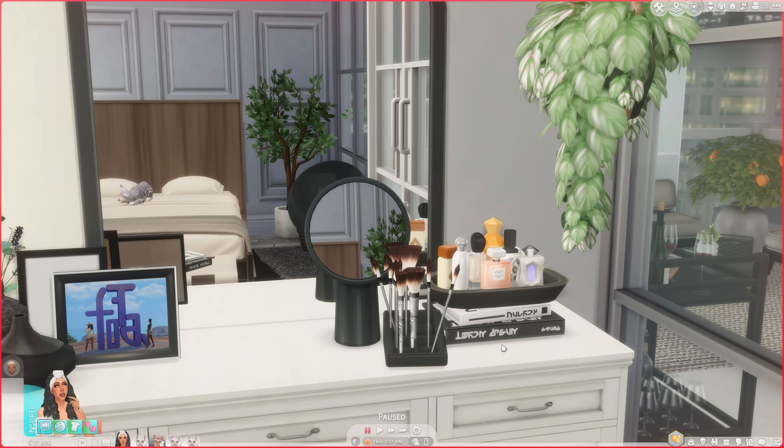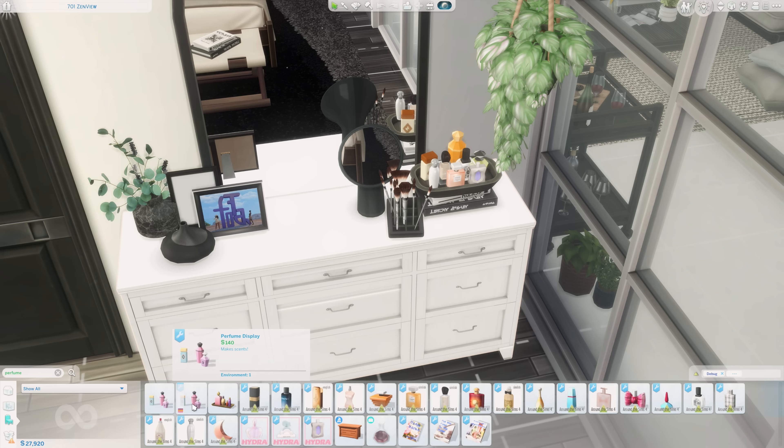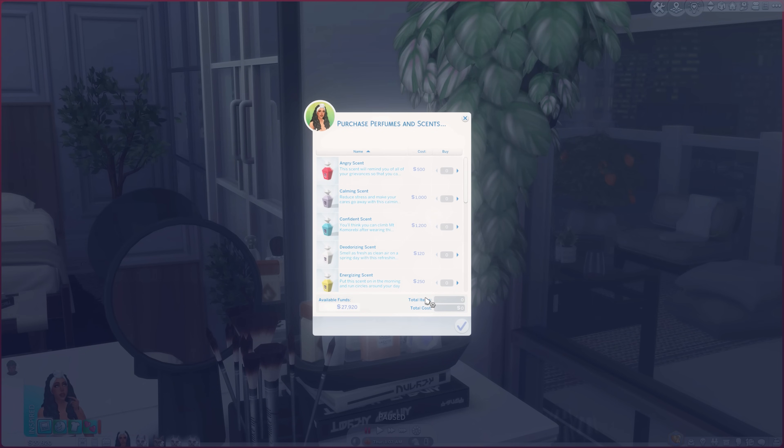This next one is an object we already have in the game, but this mod gives it functionality — that is the Perfume System. In Build and Buy mode just type 'perfume' in search and you'll see the regular ladies perfume that comes with the game, and then this one called the Perfume Display. This allows your sims to actually put on perfume. In live mode you can click on the display and purchase perfumes and scents that give your sim custom moodlets and can even change their emotion.